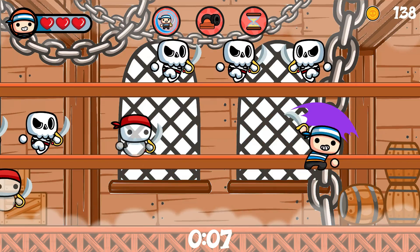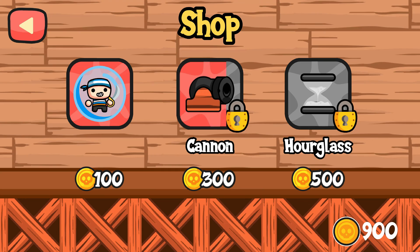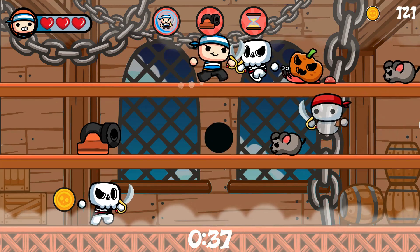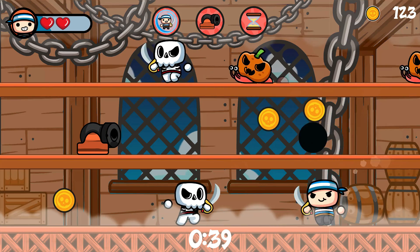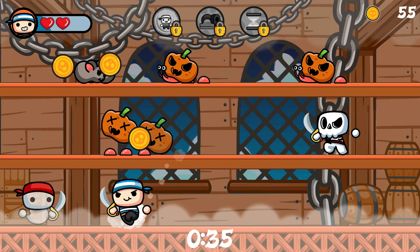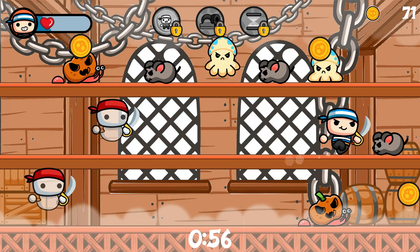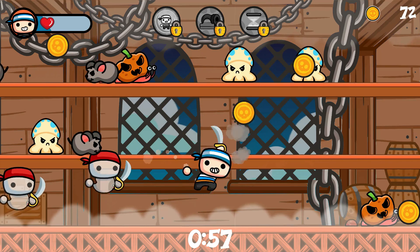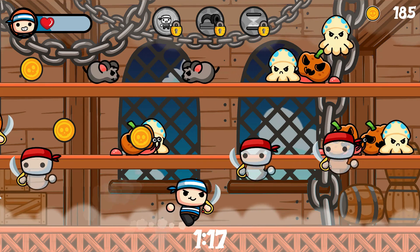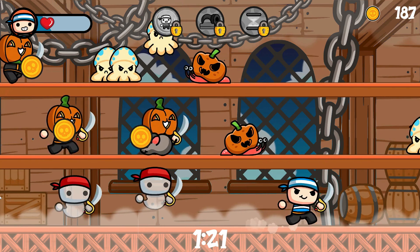I think that pretty much sums up all the different features we have in Ghost Ship Panic. I hope these tutorials give you an idea of the design process behind the game, and hopefully will give you some ideas to implement in your next game. If there's anything else in the game you want me to focus on, feel free to let me know in the comments and I'll be happy to make another video about it.